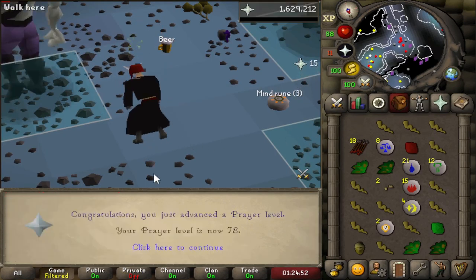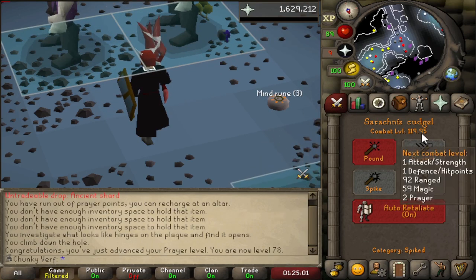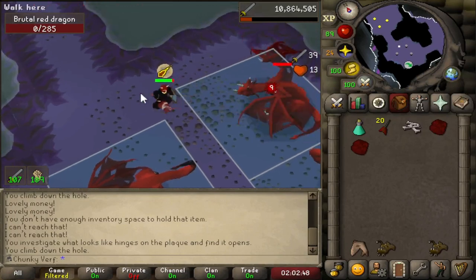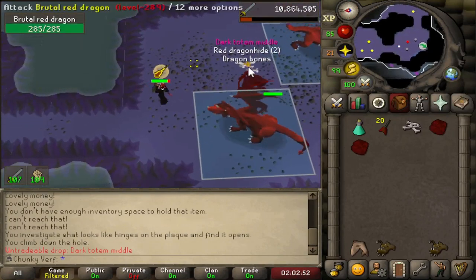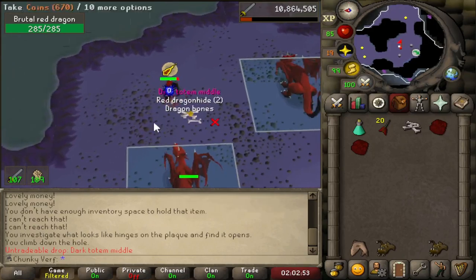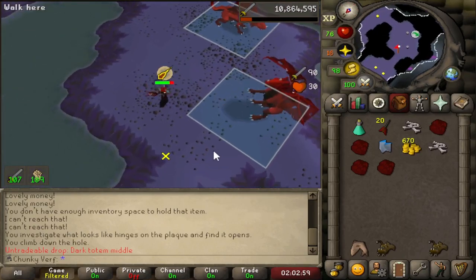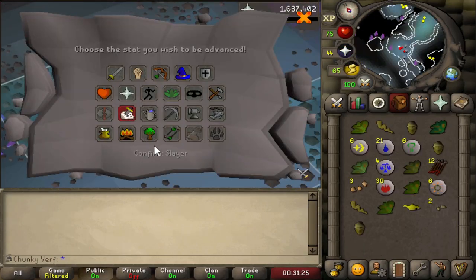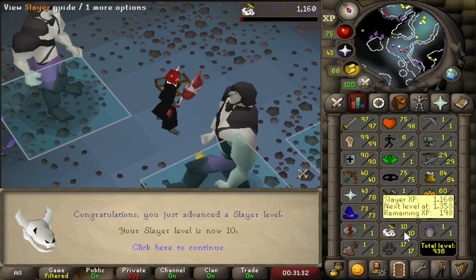Level 78 Prayer and we are super close to 120 combat. Got a Totem piece from Red Dragons — that's pretty rare but I'll take that. Still hunting for the Vambraces. Still lamping Slayer — a pretty nice milestone: double digits, 10 Slayer, five levels to go.